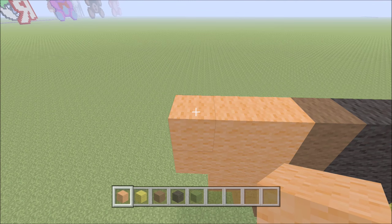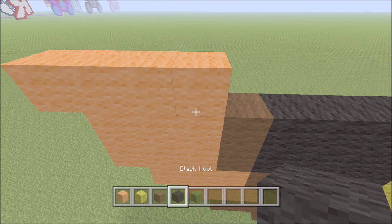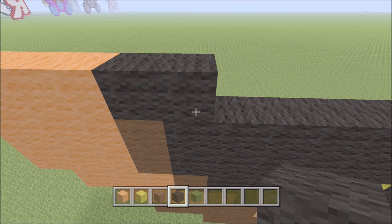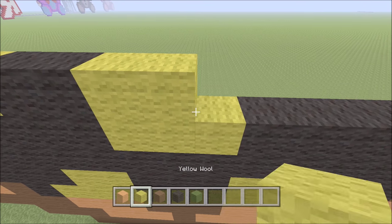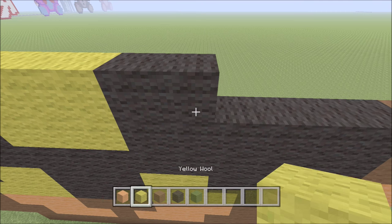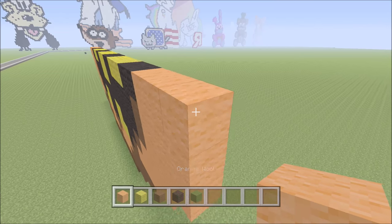Go ahead and move up here on the outside left. Build directly up with one orange. To the left of it, add one orange. To the right of it, add two orange — one, two. Swap out to your black and add two black — one, two — followed by three yellow — one, two, three — then two black — one, two — followed by three yellow — one, two, three — followed by two black — one, two — and then three yellow — one, two, three — and two black — one, two — and four orange — one, two, three, four.